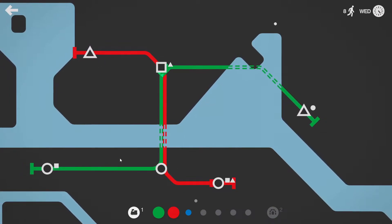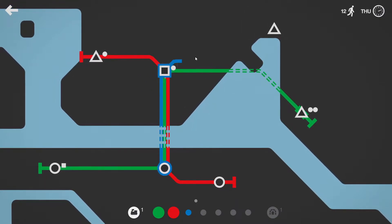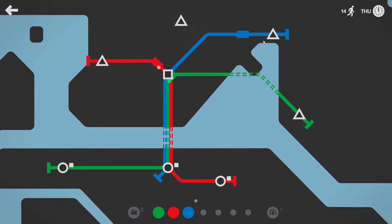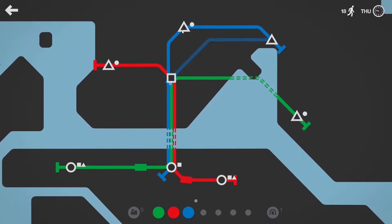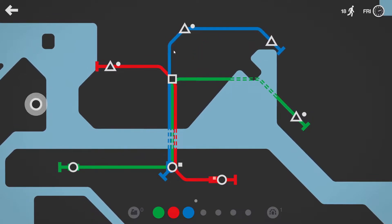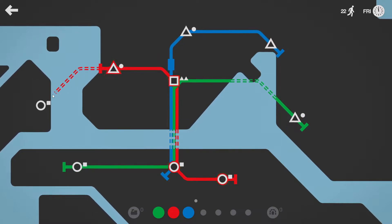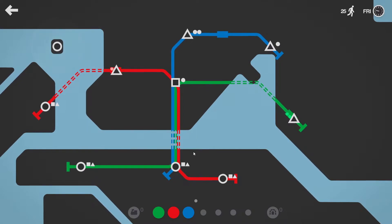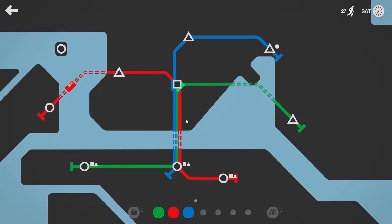Straight away we're getting a load of circles on this side of the river. Hopefully that's not going to be a theme of this map — there are quite a few where it's like they either won't spawn something on a certain section, or they spawn loads of something in certain areas, just to make things quite tricky.